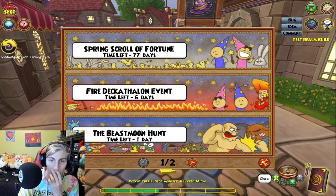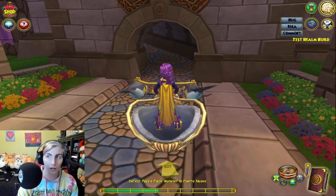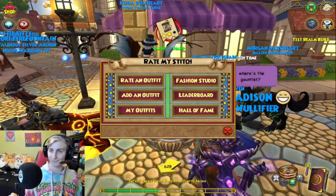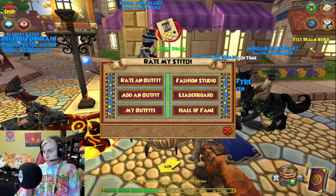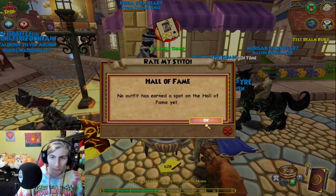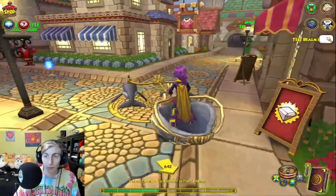Okay, so the Test Realm Build special events — oh, the power deck! I got a fire deck. Yeah! They got the same Paddy's thing going on. I really like the beat of this — let me just see the beat. Oh, there is a gauntlet, I totally forgot! Okay, but where is the gauntlet? I don't know where the gauntlet is, but there is a new gauntlet in here.